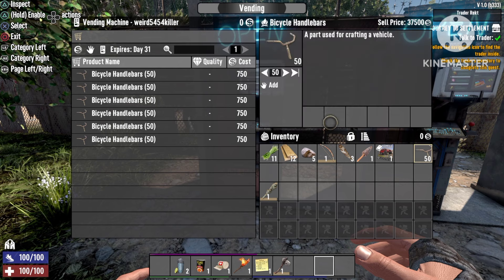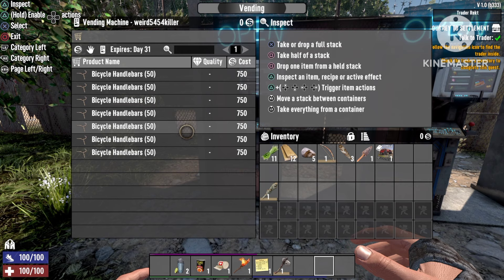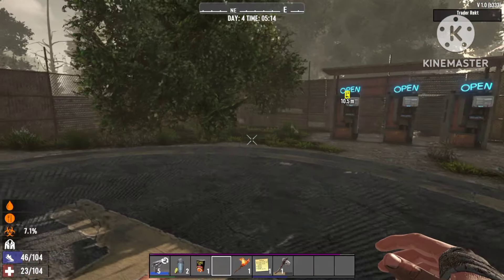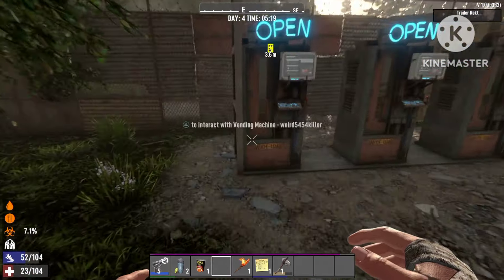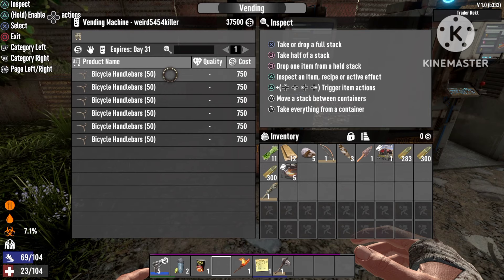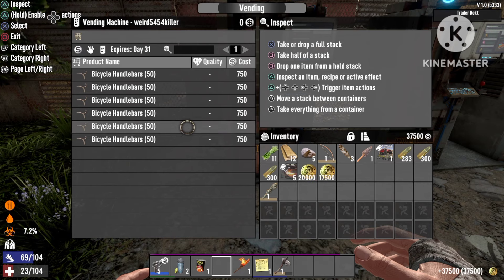Remember, this machine is only supposed to sell one item per stack, but with these handlebars it sells the whole stack of fifty. After three days you can see one stack is missing, and in the corner we have thirty-seven thousand five hundred dollars. That's a huge difference!